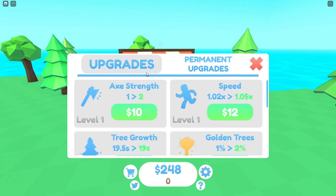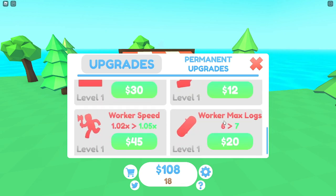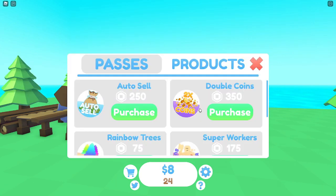Going to the upgrades - I want to upgrade axe strength, which makes us get two logs per smack instead of one. We upgraded that and speed as well. There's also golden trees - currently a one percent chance of getting a golden tree, we can upgrade to two percent. Worker max logs upgraded - now I can carry more logs.